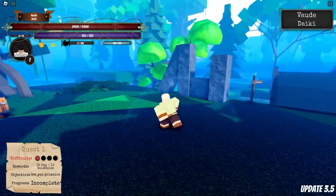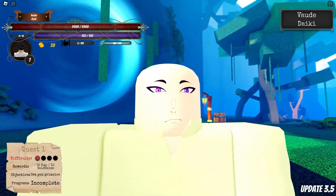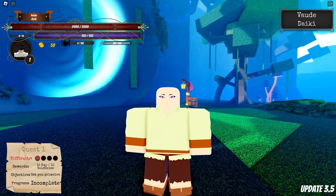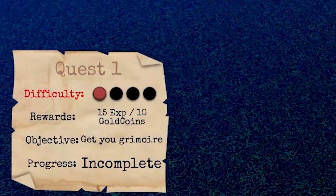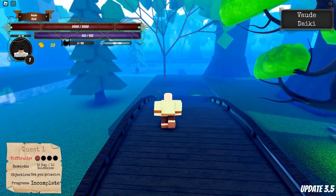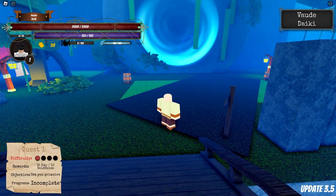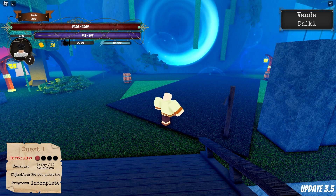We are officially in game. There was actually a tutorial but I did skip it. Just remember this game is still in development. This is my character — I am super freaking pale and for some reason I'm bald. We've got a quest at the bottom left that says 'get your grimoire.' The UI actually looks pretty good with the health and mana and stuff. I like to click every button on my keyboard to see what happens, and M is the settings button.